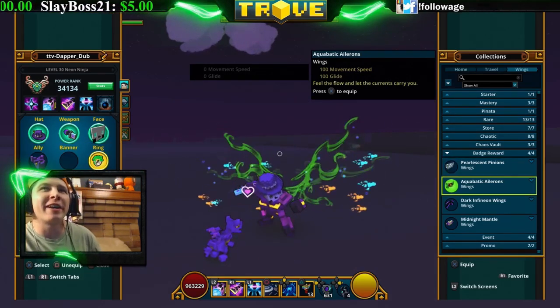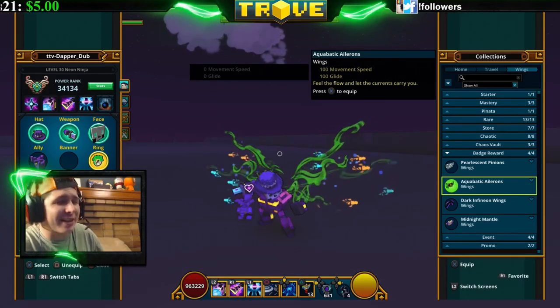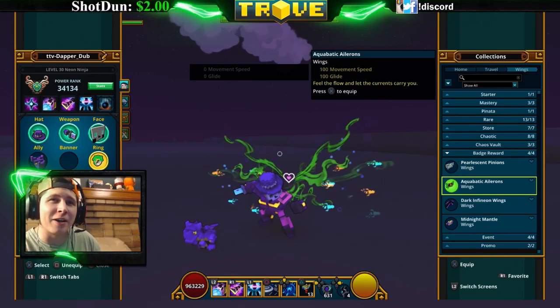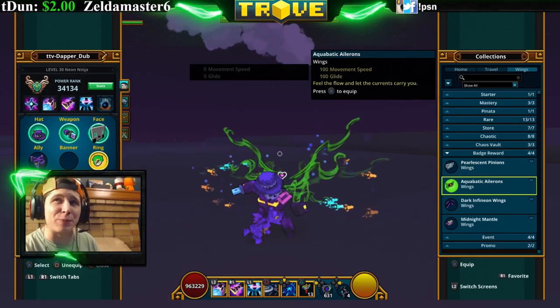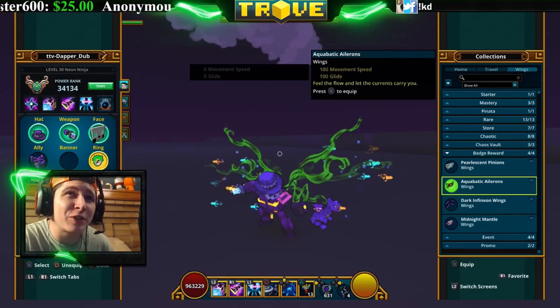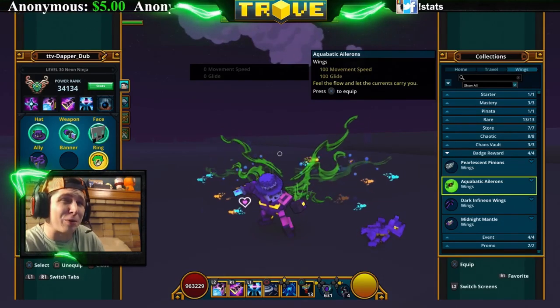These are the Aquabatic Ailerons — you get these from the obsidian fishing badge, which requires 15,000 items fished. Not only can you catch fish, but you can also catch boots, so it's 15,000 total items. They look like seaweed coming out of your back with fish swimming away — these are probably one of the coolest wings in the game.